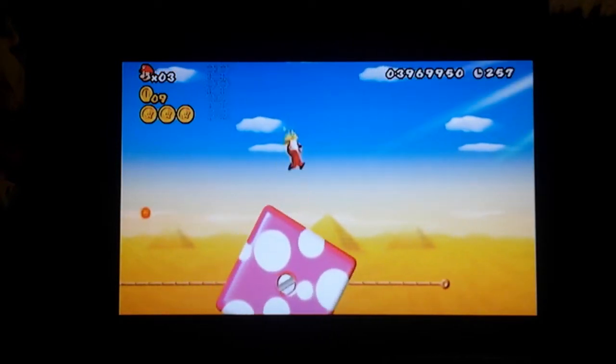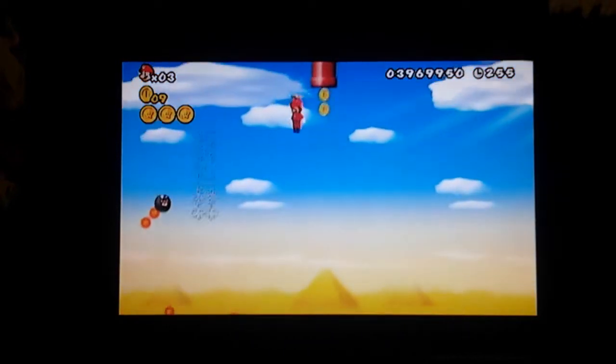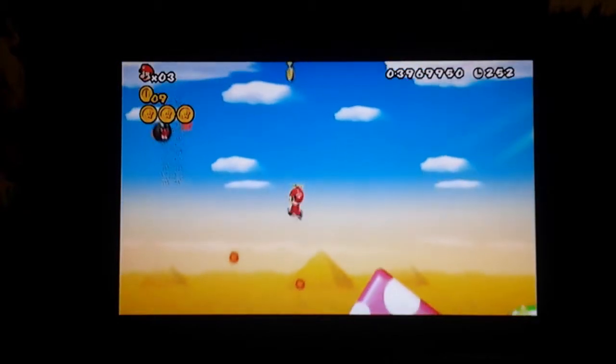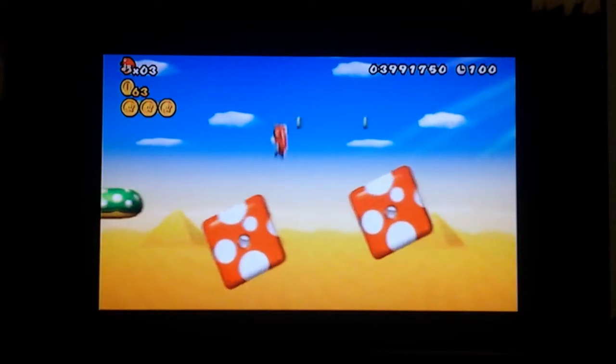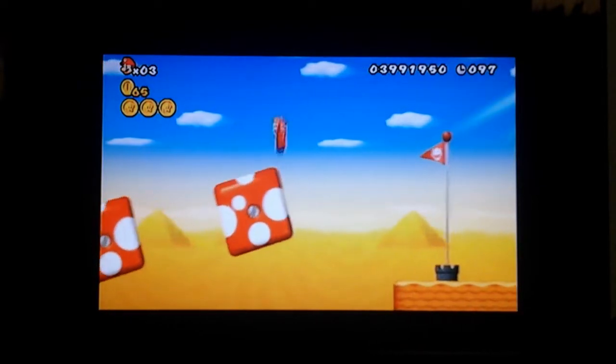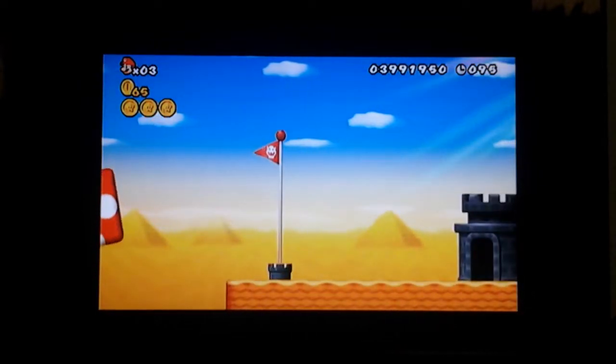And then you're going to fly into that red tunnel. Once you come up the tube, you're going to go onto the green pad, over these, and then onto the flag. It's a special flag.